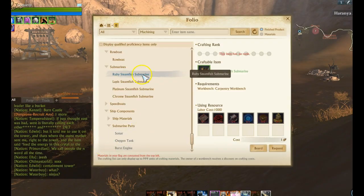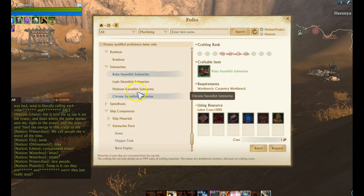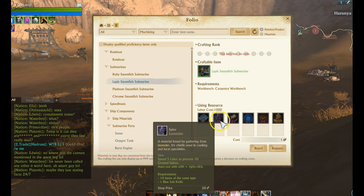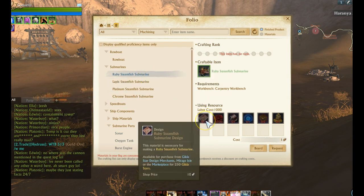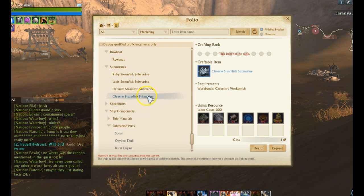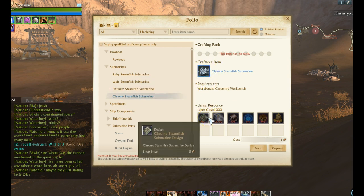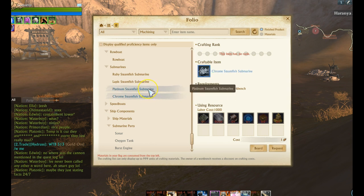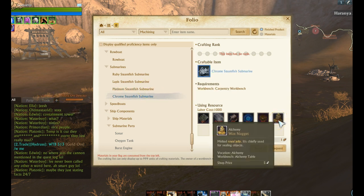There are four different submarines: Ruby, Lapis, Platinum, and Chrome. They're all incredibly expensive. The first three are roughly the same, just with a color variation of the flower used — Lily, Lavender, and Rose. The last one, Chrome, you get from using recovery pouches on Sunken Treasure in the ocean. You need about 200 to make that design, then use silver ingots, and the other mats are exactly the same.